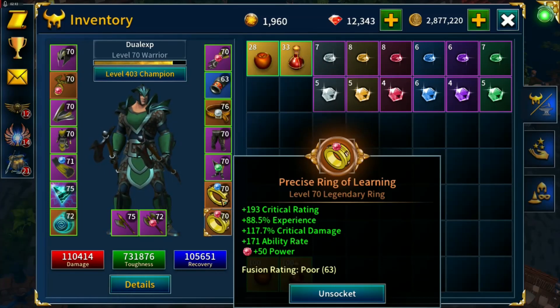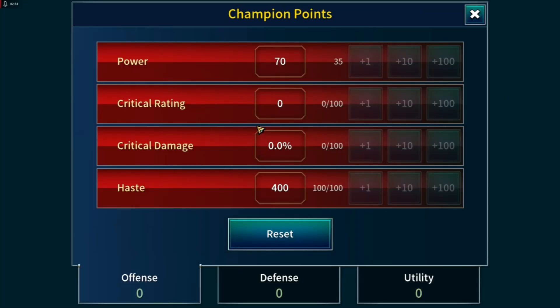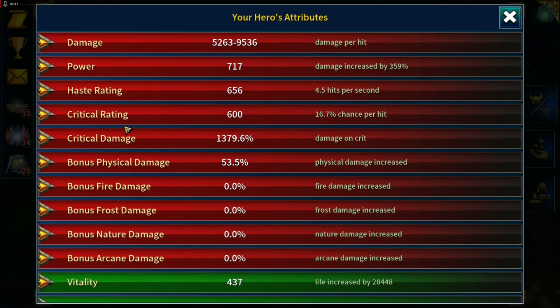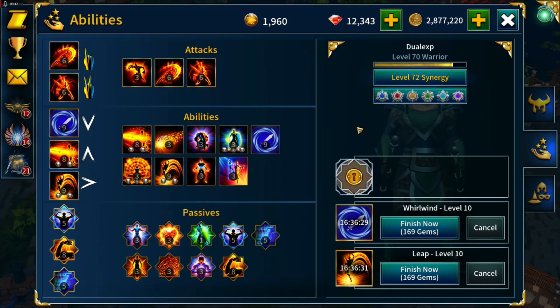The rings had nine crit damage, nine experience, five crit rating and four ability rate - same stats went into both rings. The reason for crit rating on the two rings is that gives us 600 crit rating total. With 100 champion level points giving 400 crit rating, that's 1000 crit rating from the set. Getting charge to level 10 gives 2000 crit rating, so 2000 plus 1000 from the set gives an overall 50% crit chance - all the crit rating we need in the build.